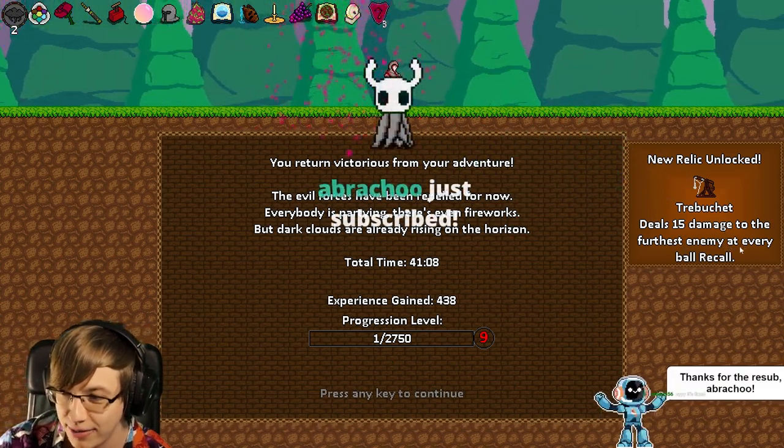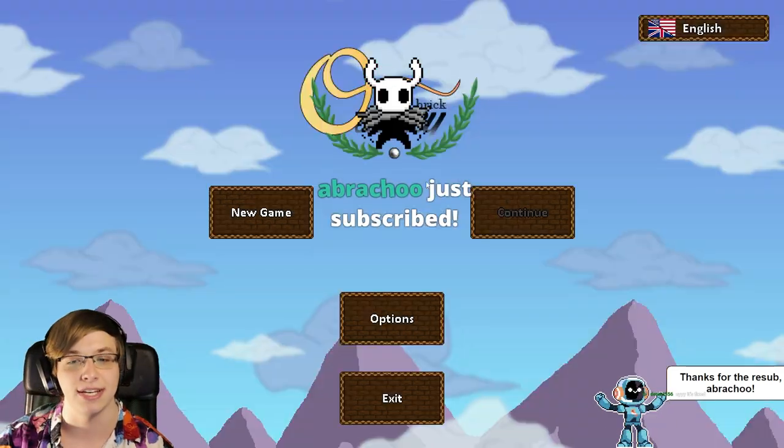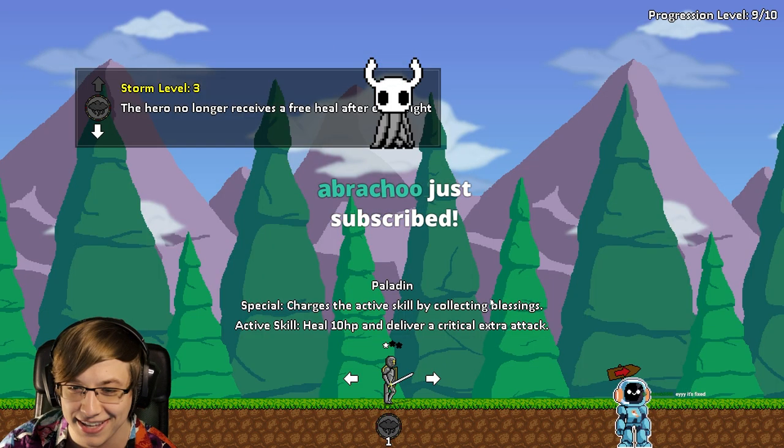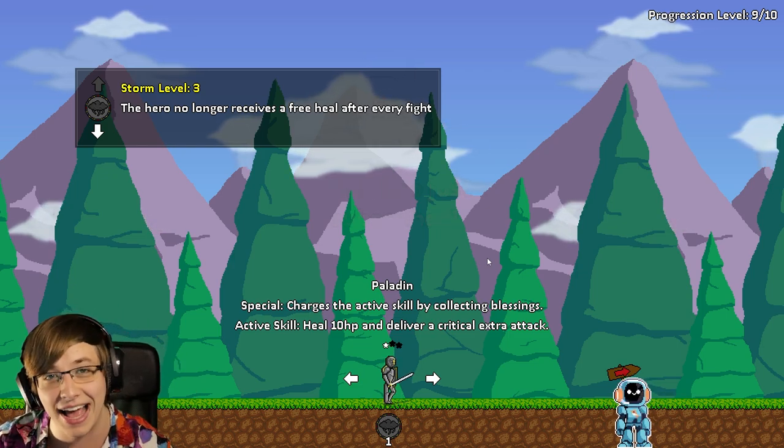Trebuchet: deal 15 damage to the furthest enemy every ball recall. That is interesting. I'm glad that we were able to see the continue screen and get the satisfaction from last episode.